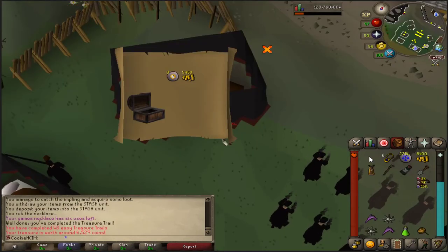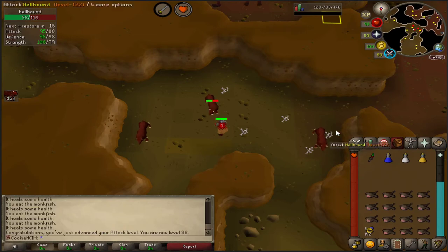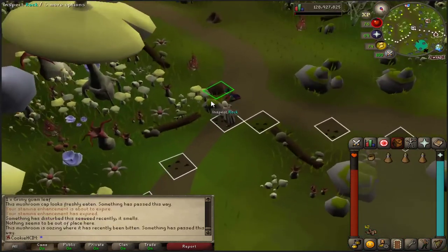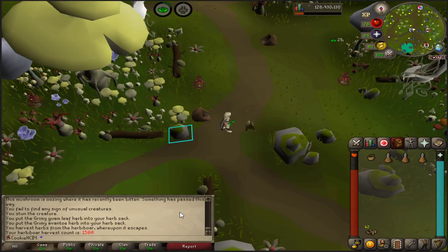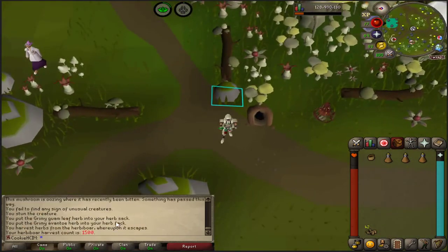Easy casket. Hopefully I'm gonna catch a satama - I think I am, actually, for once. And next decent whack, there you go - 88 attack. We're gonna keep it on attack and get that straight to 89. Shouldn't be too far away from hit point level either. Hard casket! Rubbish. We should be coming in with our 1,500 - there you go. We have done so many herbiboars now, we've done 1,500 of these things.